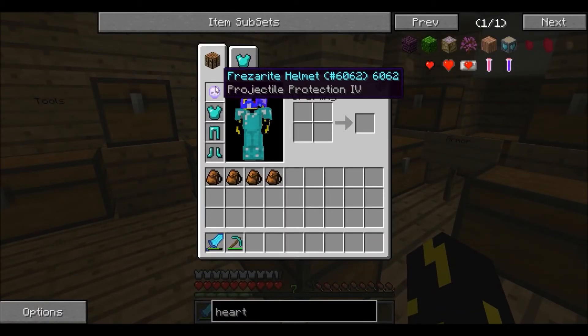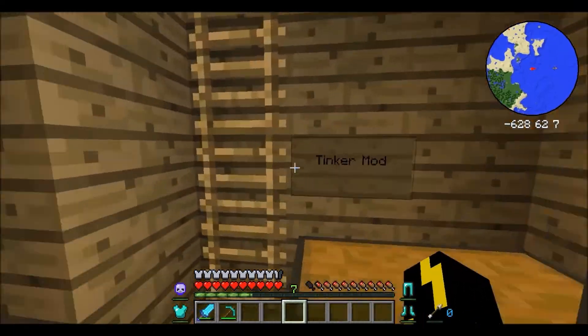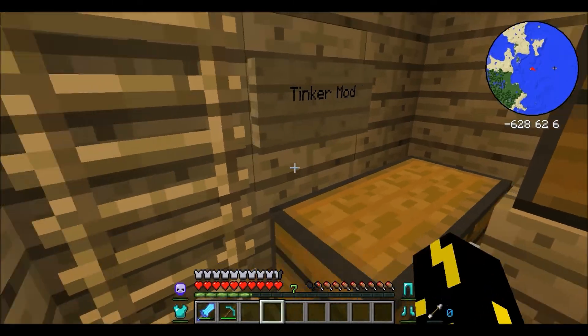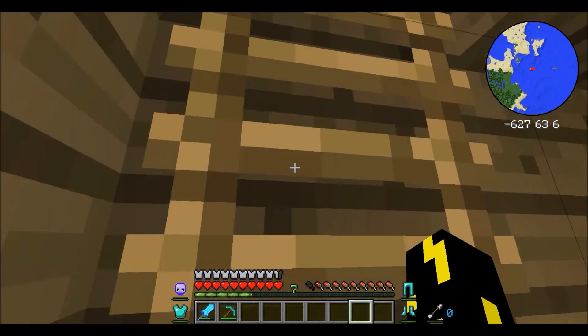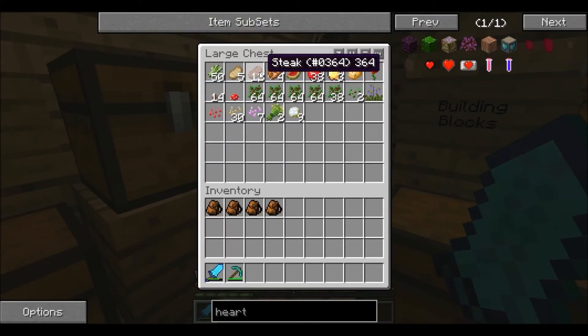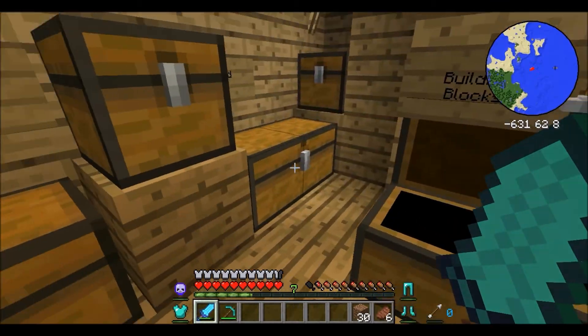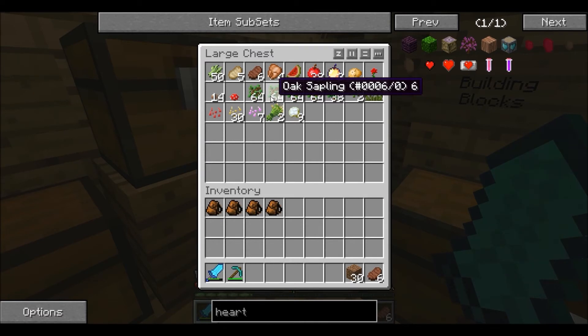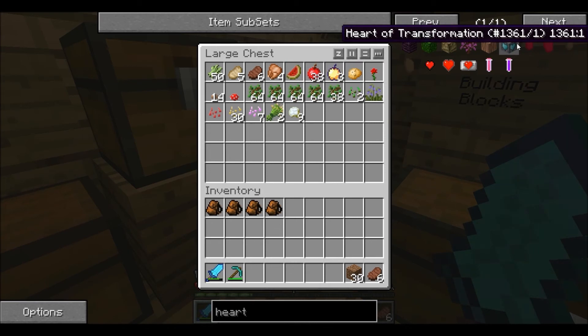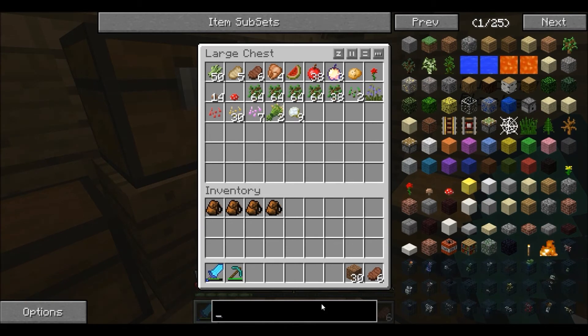My freezerite helmet looks so weird. It only gives me like one or two armor points of protection. I need that shirt, and I also need to figure out how to make something. I wonder how you make that - I'll figure that out later.